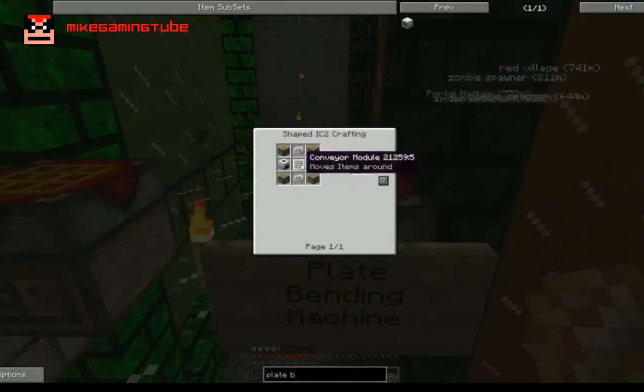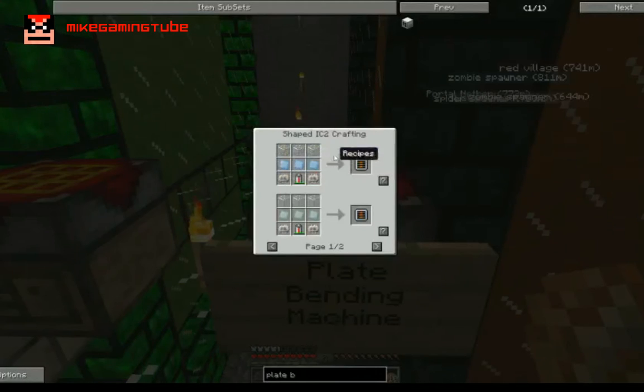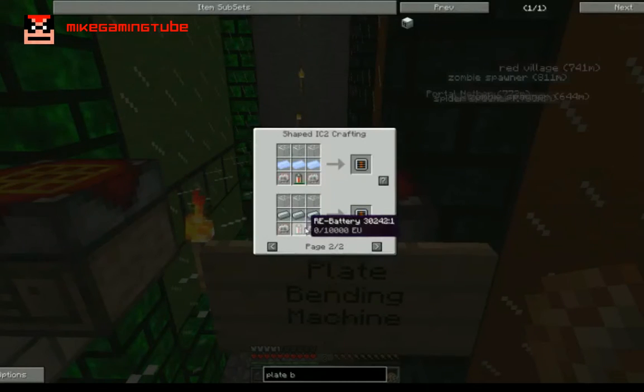Now the only thing that you need is the conveyor module. For the conveyor module we need three refined iron, three glass, a couple of electronic circuits and an RE battery.